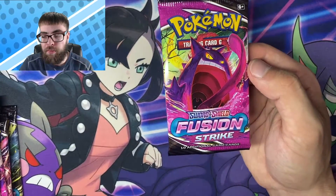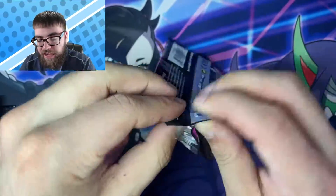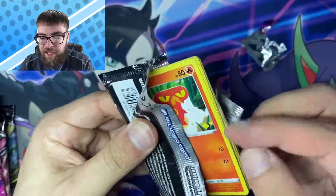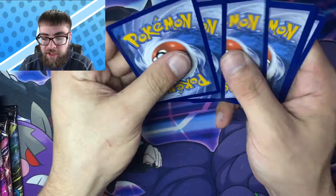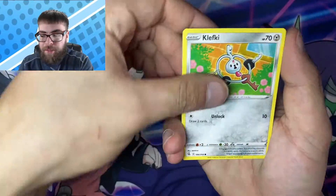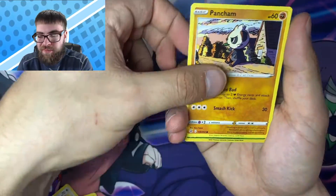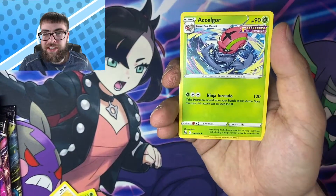Jumping into the next pack, we got the homie Gengar on the cover. The alternate art Gengar is actually one of my chases, along with the alternate art Espeon and the alternate art Inteleon — I actually saw that card for the first time the other day and it looks gorgeous, so I'm really hoping we pull that. We got Dunsparce, Dancer, Solisipede, Parakees, Pansage, Lulu, Pancham, Reverse Dewpiter, and a non-holo Acelgore.